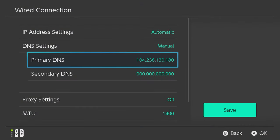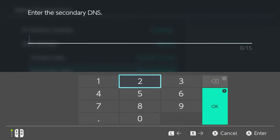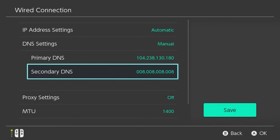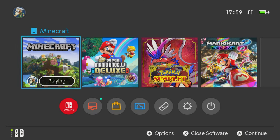Once you've finished entering the primary IP address, you're then going to need to enter a secondary DNS. This can be anything you like - I'm going to use Google's DNS. Make sure you do this on the secondary DNS and not the primary DNS. Google's DNS server is 8.8.8.8. The Nintendo Switch is going to put a load of zeros in front of it - that's fine, it doesn't matter. So in your primary DNS you should have that IP address, and secondary DNS should be 8.8.8.8. Then go ahead and save, which will save our settings and head back to the home screen.